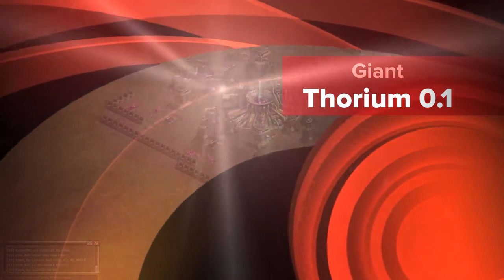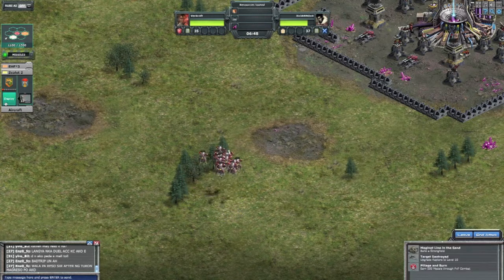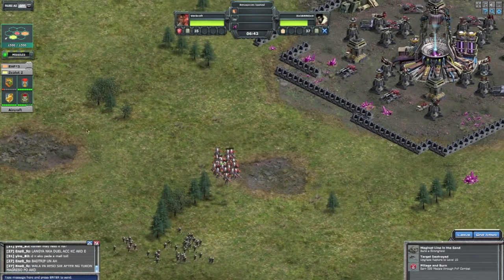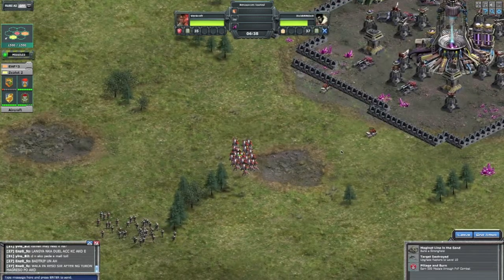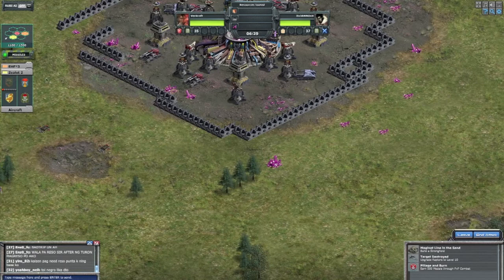Hey guys and girls, this is Jano again. This is Giant Thorium 0.1. This is the same process: Valkyries first. Elite Rifleman acts as a baiter to take out any units that are not on stand ground. The only units really in here are two aggressive suicide bombs. As you can see, Elite Rifleman has baited them out and the Valkyries kill them. That's a pretty simple process.